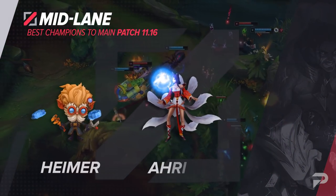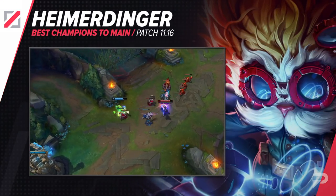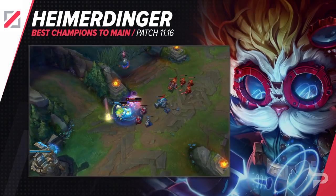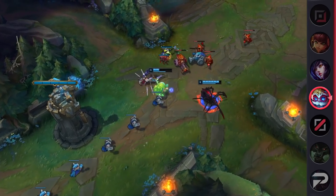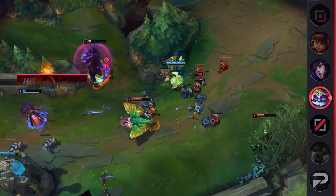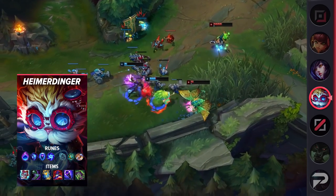Next up for the mid lane, we'll start things off with Heimerdinger. The mid lane meta for most of this season has been pretty heavily dominated by scary and punishing assassins and AD champions. While Heimer may not look that imposing, he's actually one of the best counterpicks to the oppressive champions in that class. Heimer is really good at shoving waves thanks to his turrets. Other mages may be able to deal with his turrets by either matching their pushing power or killing them all together, but for melee champions, neither of those is really an option.